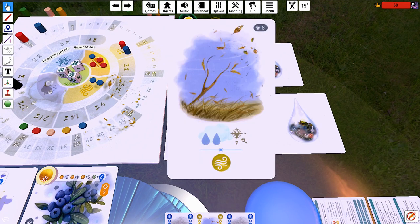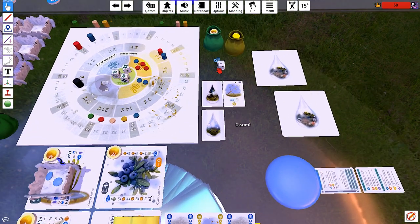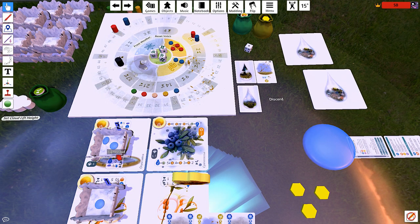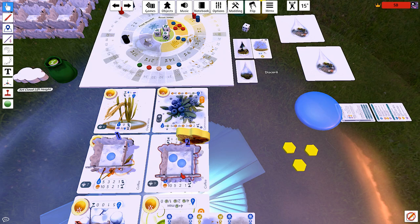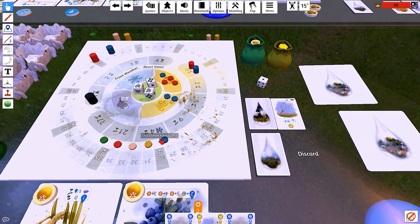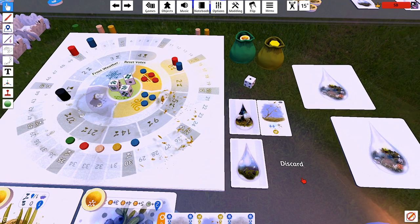Southern Winds would like to move a cloud — they actually do have legal targets here, so let's roll to see which one they hit. It's this one — it moves to the southeast, down here to the coffee. And then they vote wind again. Seems pretty likely that's going their way.